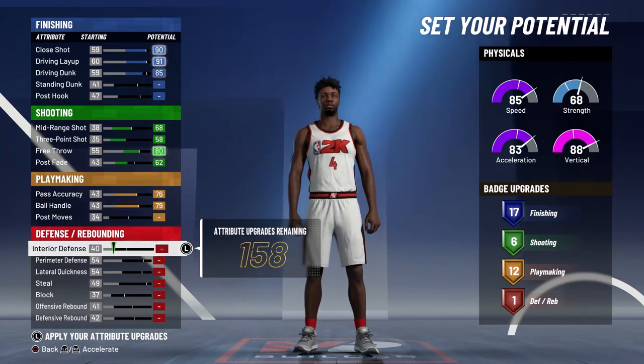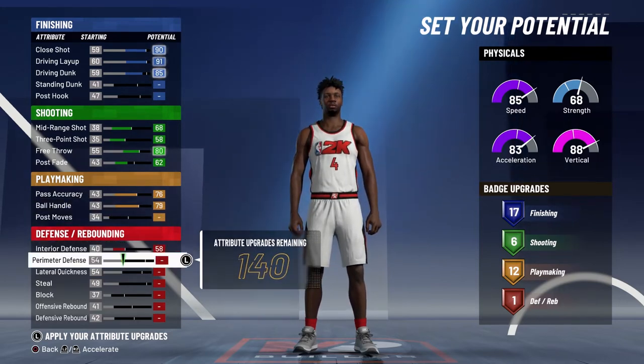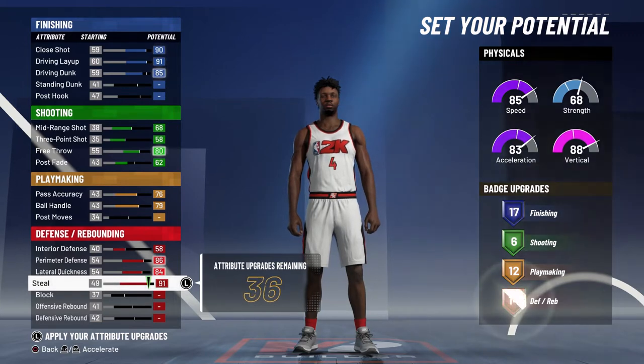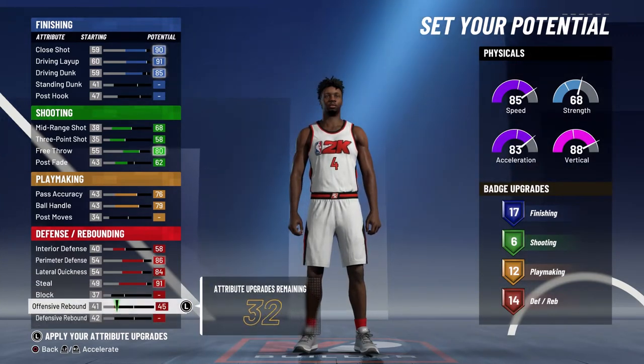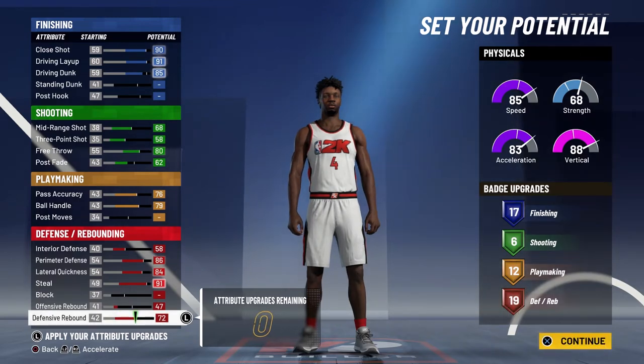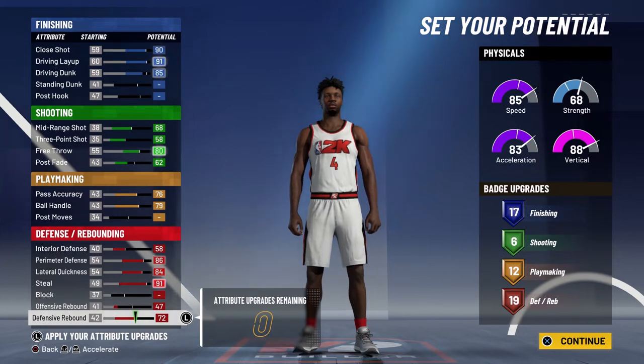For defense and rebounding, you're going to max out your interior defense, max out your perimeter defense, max out your lateral quickness, max out your steal, bring your offensive rebounding up to a 47, and spend the rest on defensive rebounding. That's going to give you 19 defense and rebounding badges.